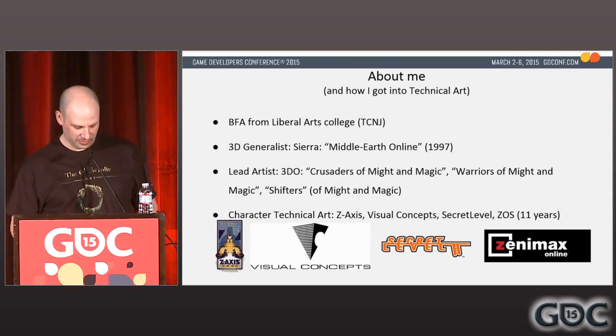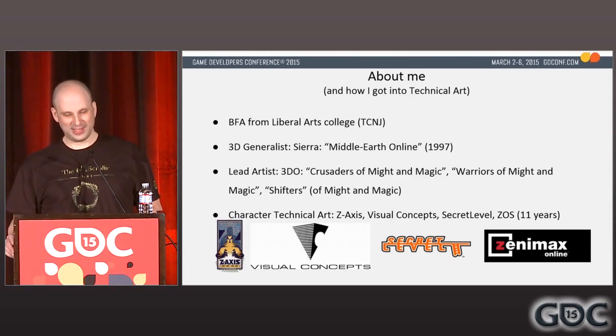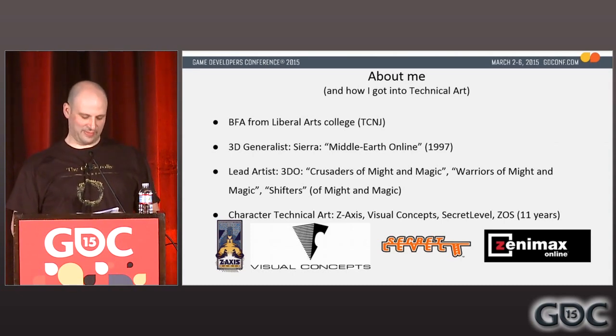Most of what I've done since 3DO has been character technical art. Over the past 11 years I've worked at Z-Axis, Visual Concepts, Secret Level, and ZMX Online — five of those years working in Maya and six years working in 3D Studio Max. Some of the titles I shipped over that time: X-Men the official game, Fantastic Four, Rise of the Silver Surfer, and Iron Man.